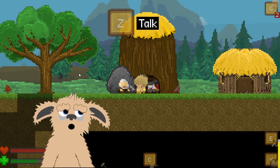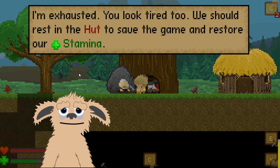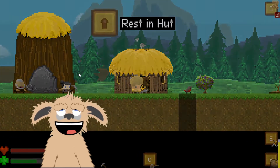The miner added coal. 'I'm exhausted — you look tired too. We should rest in the hut to save the game and restore our stamina.' That sounds like a great idea — let's go do that, rest in the hut.